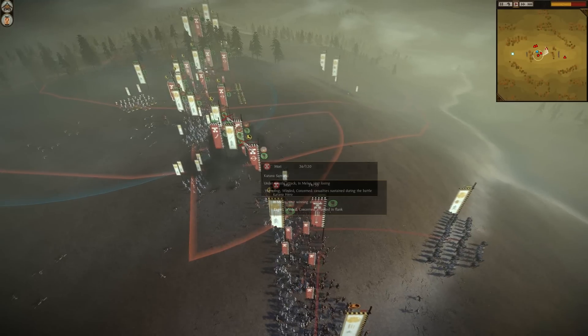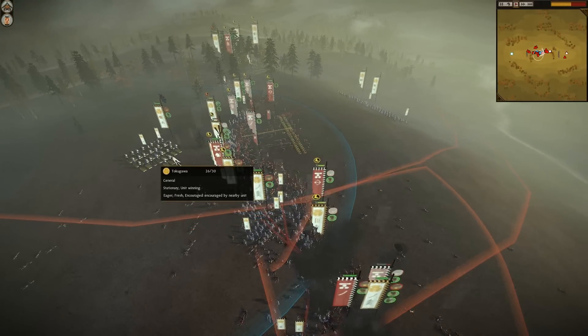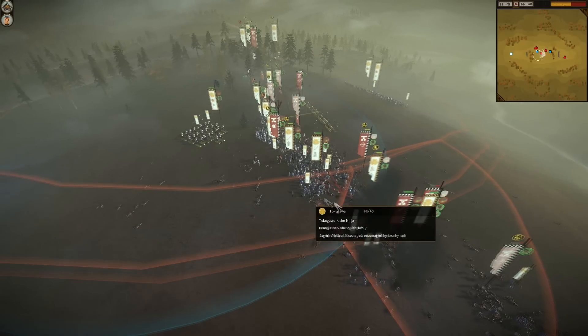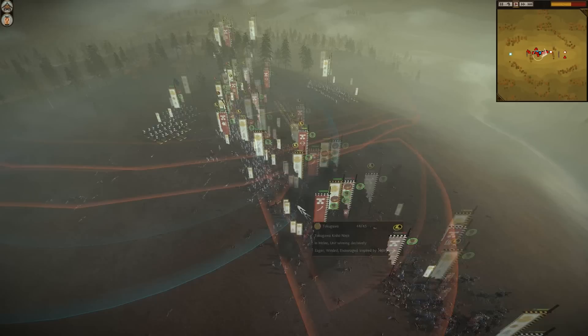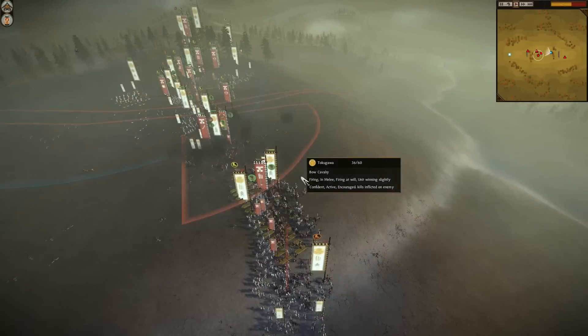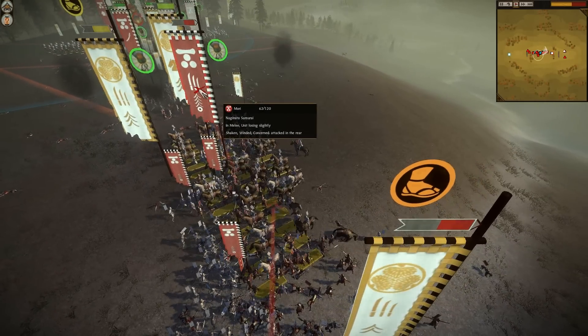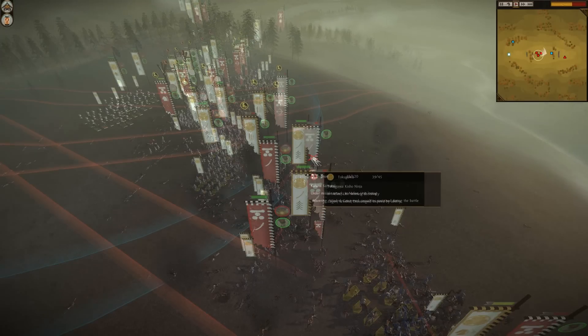There are some people breaking. I pop both of my commander abilities — Rally and I think Inspire. I think I inspire my Kisho Ninja to do better in combat. Why I've charged my bow cavalry into combat, who knows? They're against Naginata — that's pretty silly. But I'm just trying to hopefully demoralise as much of his force as possible.